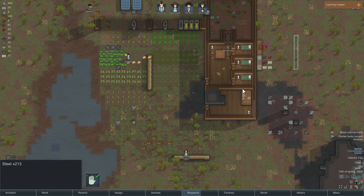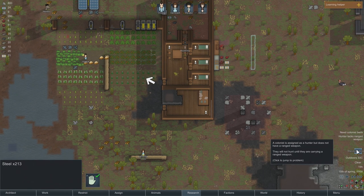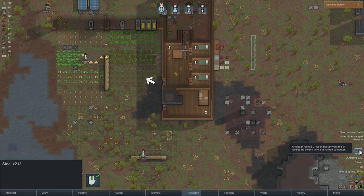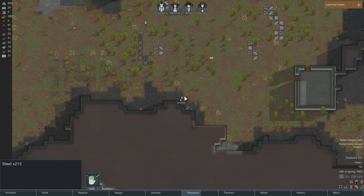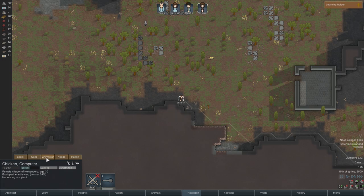Vinny's actually harvesting now. We got a new Wanderer — this is awesome! We're going to have to expand our rooms a little bit. Our hunter lacks a ranged weapon, which means this Wanderer is probably set to hunting. Let's see who we've got: a villager named Chicken has arrived and joined the colony. She's a human computer — why would she not be? Please be good at building.